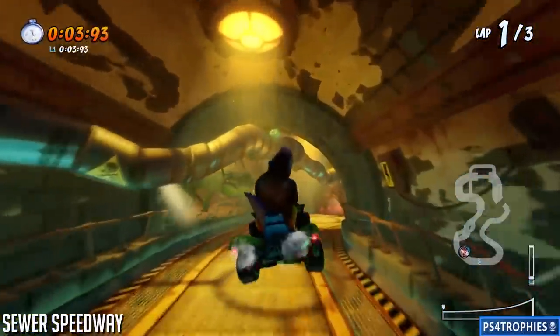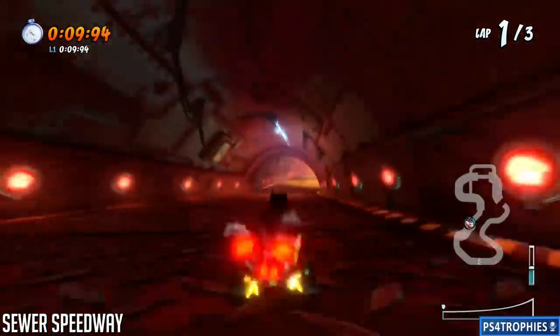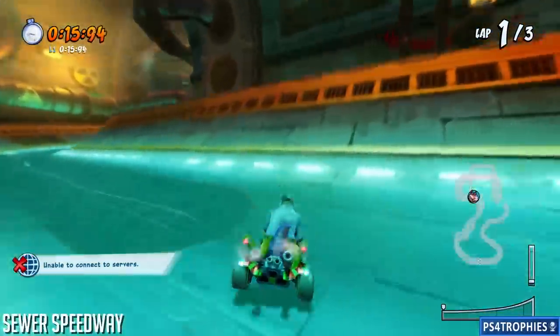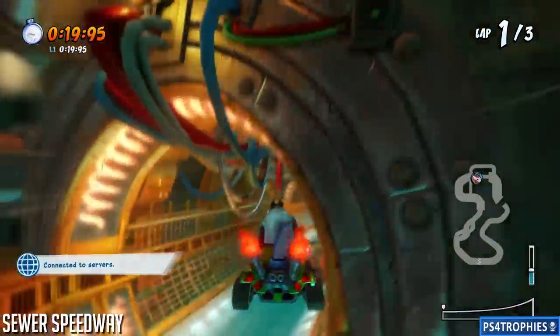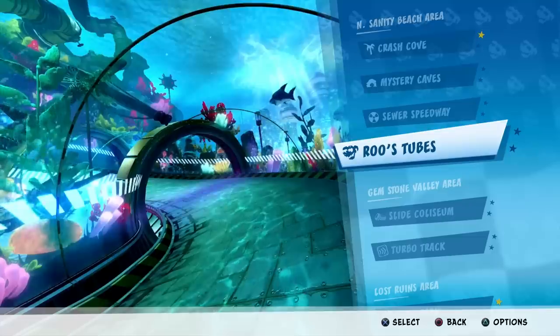Next up is Sewer Speedway. This one has a really nice shortcut in the half pipe area. When you come out to the half pipe area, you will see an opening on the right-hand side wall. Use the half pipe to jump up into that hole in the wall. Use the pipe right in front of it to jump up — if you don't make it, you probably jumped too early.